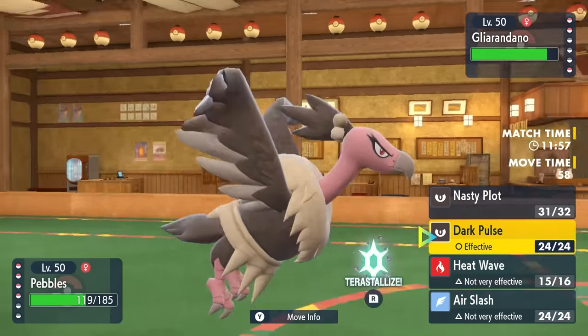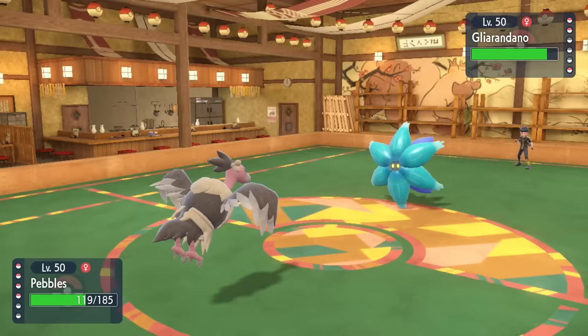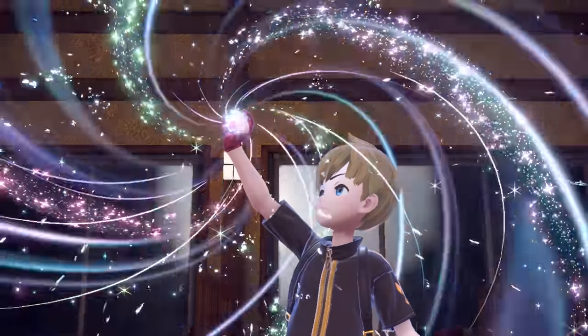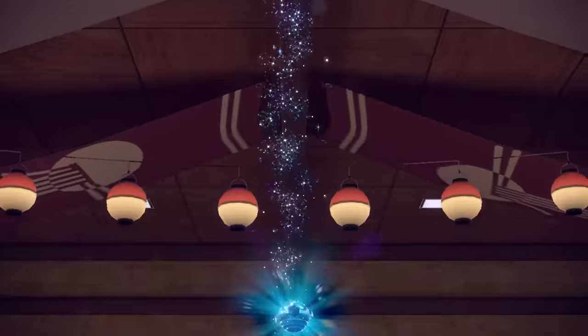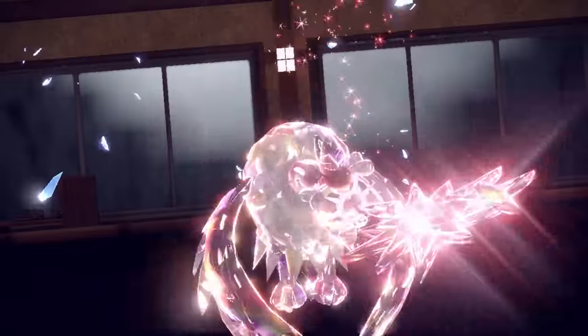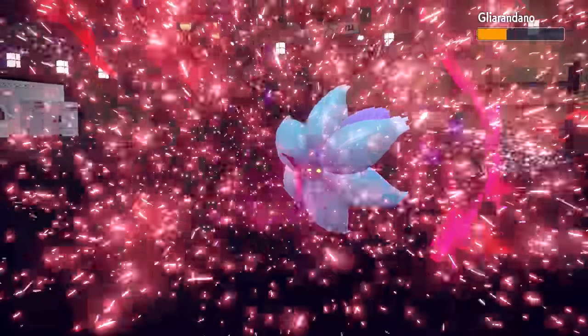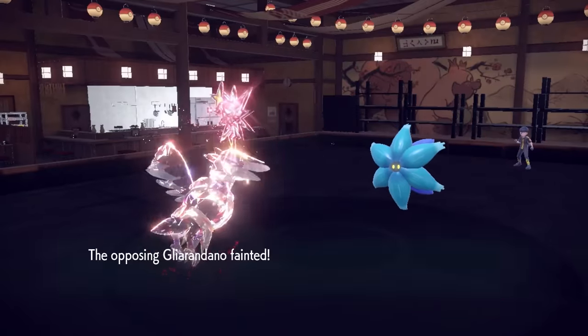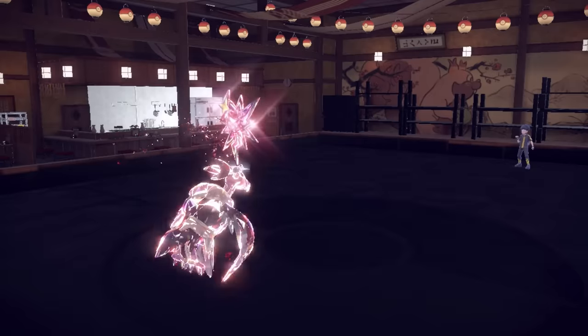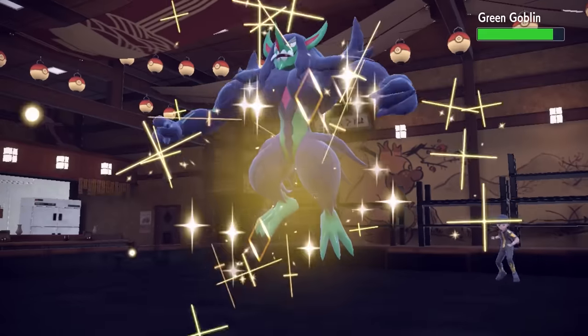They decide to go into Glimmora, and while Glimmora is quick, it is not faster than my Mandibuzz with Weak Armor active. Even with all the boosts I have, I'm still a little afraid because Mandibuzz is not supposed to be a special attacker. I commit the Tera Dark, mostly because nothing else in the back really needs to Tera. A Tera-boosted plus-four special attack Dark Pulse takes care of Glimmora — absolutely amazing. Even if it was Sash, we had the Stealth Rock up there to break it.